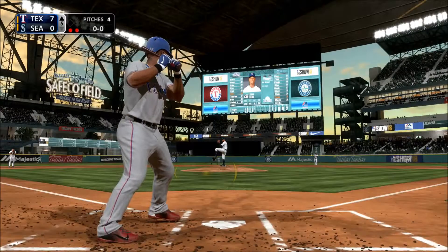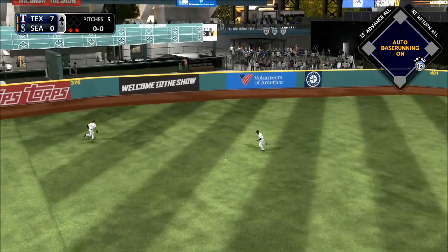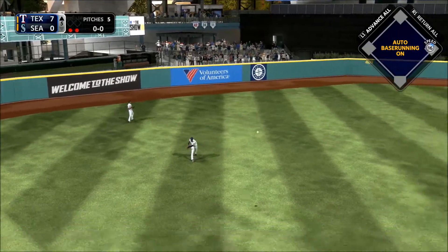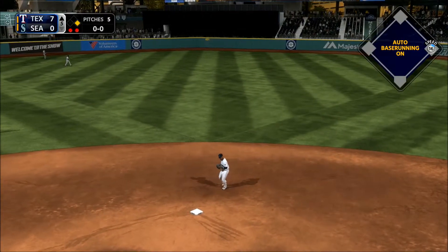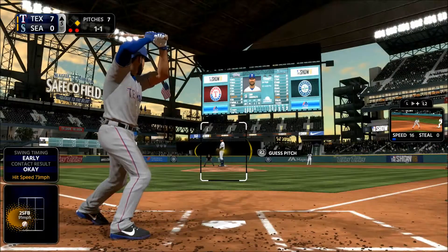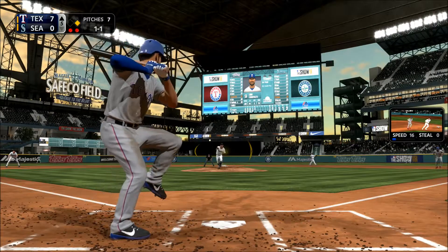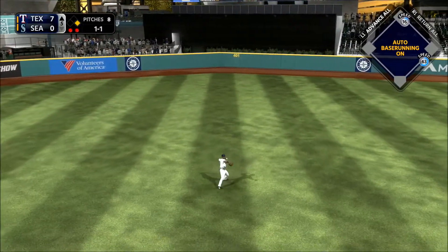Third baseman Adrian Beltre — he'll go after the first pitch and promptly lines one into left-center field, and that's going to get down for a base hit. He's going to hit in two at-bats. The 1-1 — hit hard towards center, in there, a base hit.